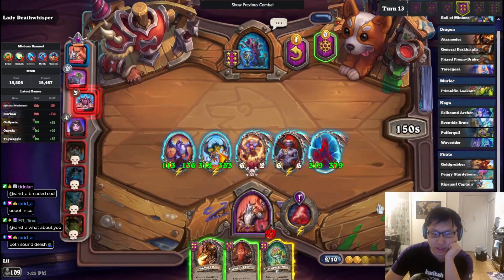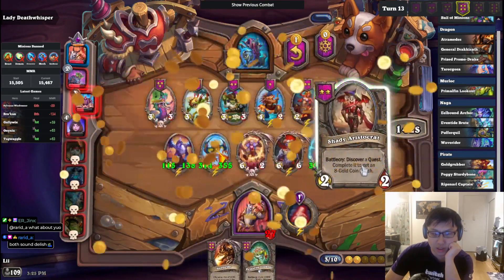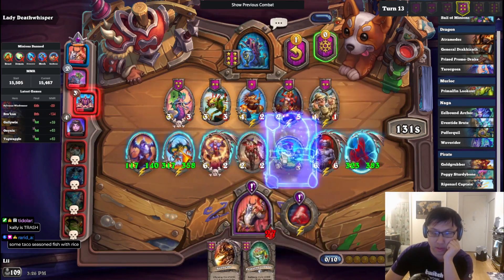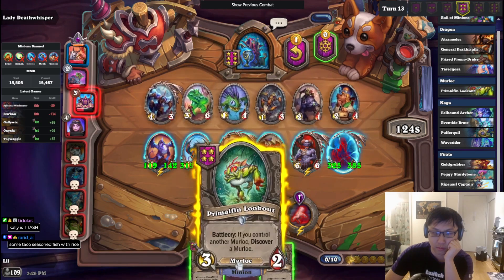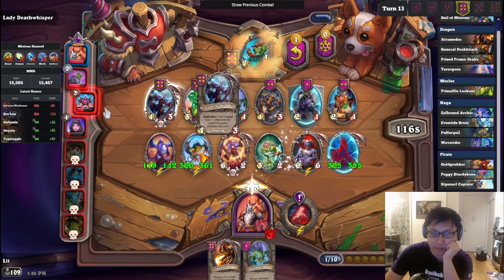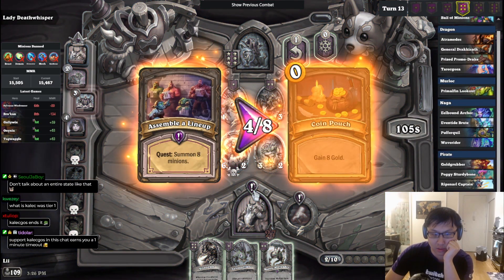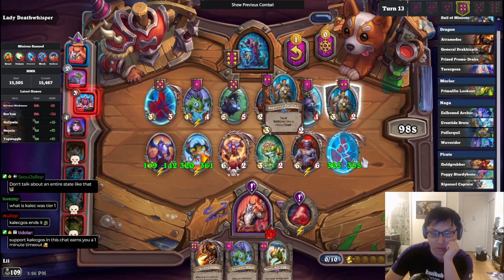Cali — you guys repeat after me: Cali is trash. Did you hear me? Cali is the most trash card in the entire game. Don't even try to argue with me chat — it legitimately is so bad though. Wait, why are the combats taking so long? Who's making this happen? How much do I have to summon? I have to summon a few more — I mean, I'm already there. I could just summon this in my hand, I don't really need another horse, just roll.